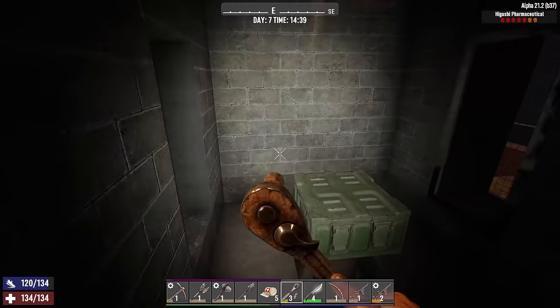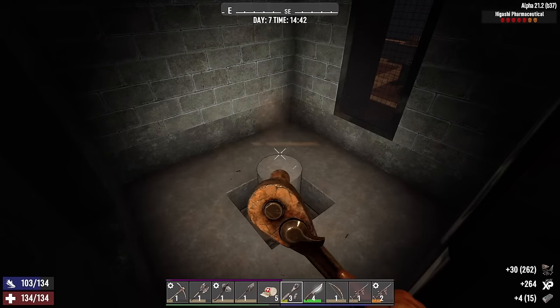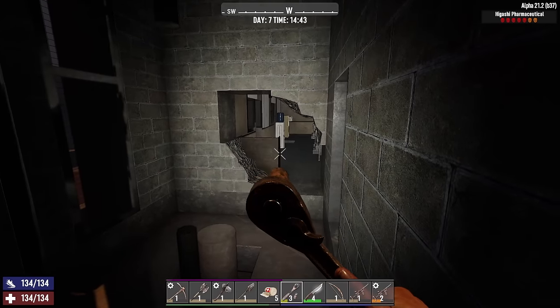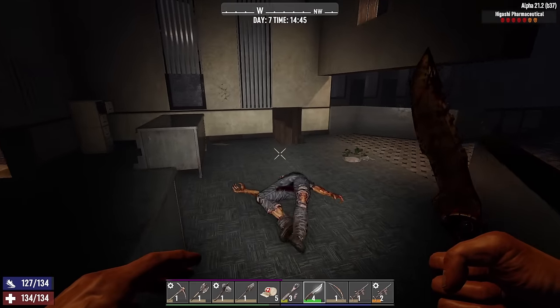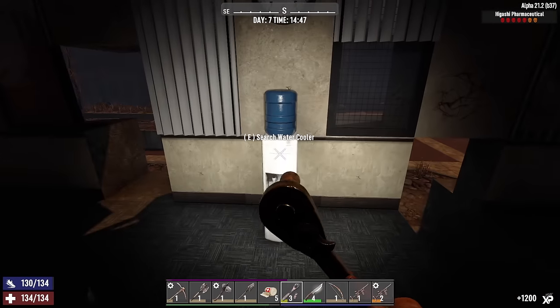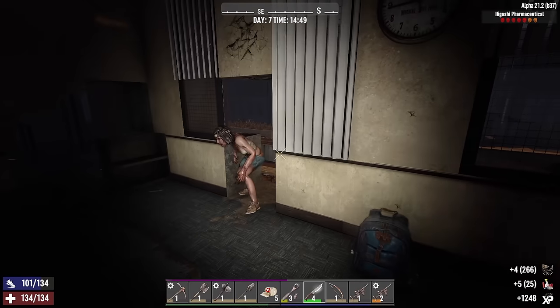The game is running like absolute dog shit for me today - I don't know what's going on. No steel, just forged iron. Holy shit, the frame drops are unreal. I didn't have that kind of problem on Horde Night. Something's wrong here, something's fishy. And it's definitely the game, not my rig, because I was just playing Helldivers 2 and Planet Crafter and didn't have any issues with those games.